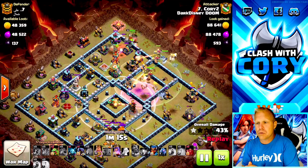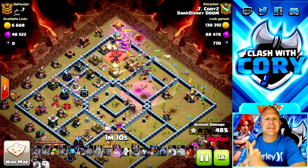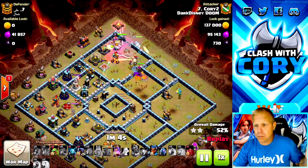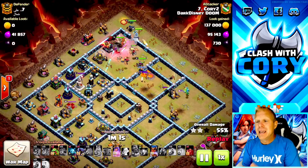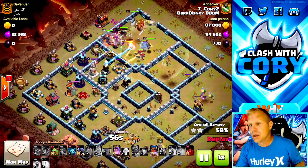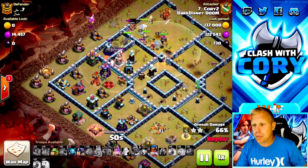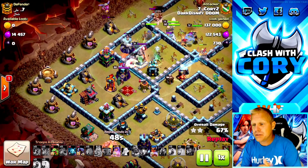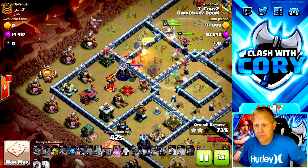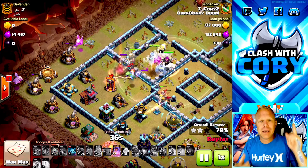In here we got a single-target inferno compartment that would love to roast through my king and queen - I'd like to keep them alive longer. So I brought some skeleton spells to keep that single occupied and the BK distracted. That way my BK, my archer queen, and eventually my royal champion - who I'm going to back that side up with - can get through it. Look at this, all three of those heroes still have full health - all four if you're counting the Grand Warden, but he's still got that health aura helping the troops.